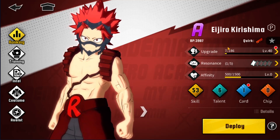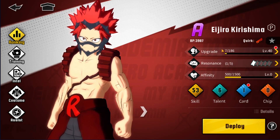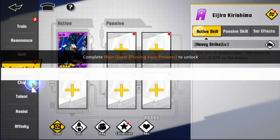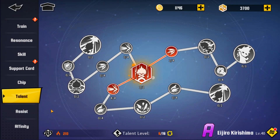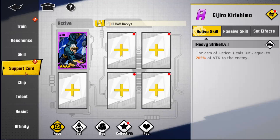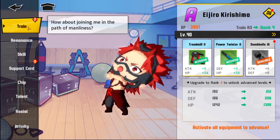Let's talk about how to improve in this game and get your units stronger. At the beginning it's really important to upgrade your units. You have the Train option, the Resonance option, the Skill option, Support Card option, Chip option, Talent, Assist, and Affinity. Training, resonance, skill, and support card are the most important ones to focus on.